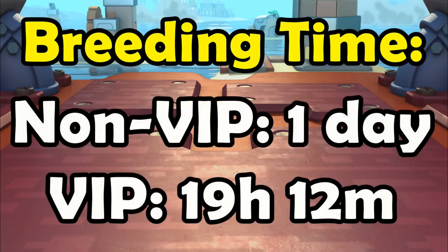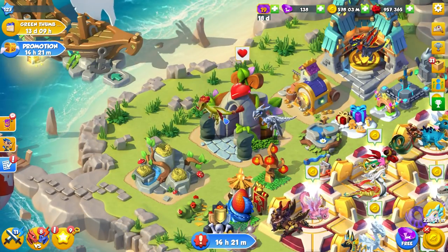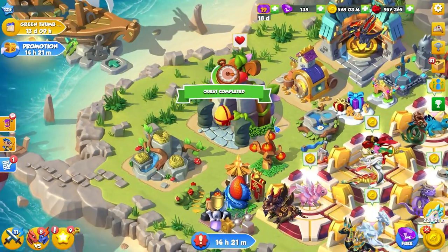Since the breeding time for the Droid Dragon is also one day normally, reduced to 19 hours and 12 minutes with VIP, this does mean that there is a shared breeding time for the Droid, so keep that in mind.